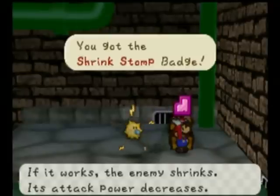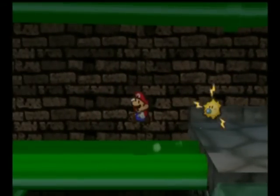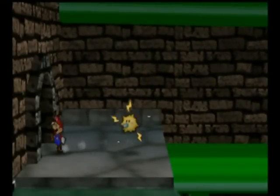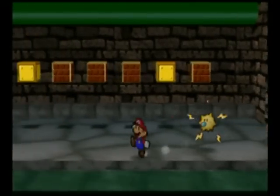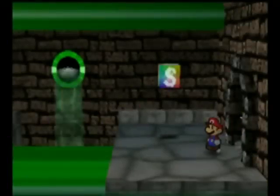We get the Shrink Stomp Badge. If it works, the enemy shrinks and decreases their attack power. That's actually a pretty useful badge right there, which is why I love leveling up BP, because mostly you're going to be wanting to equip almost every badge you get.